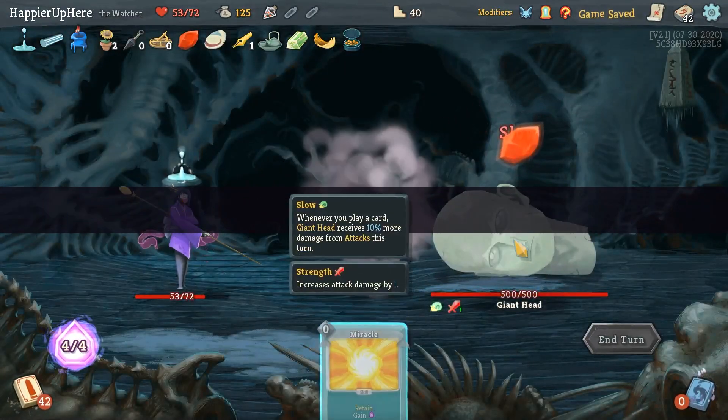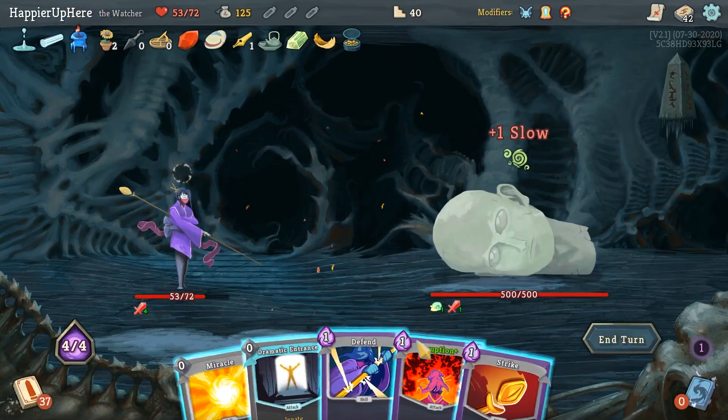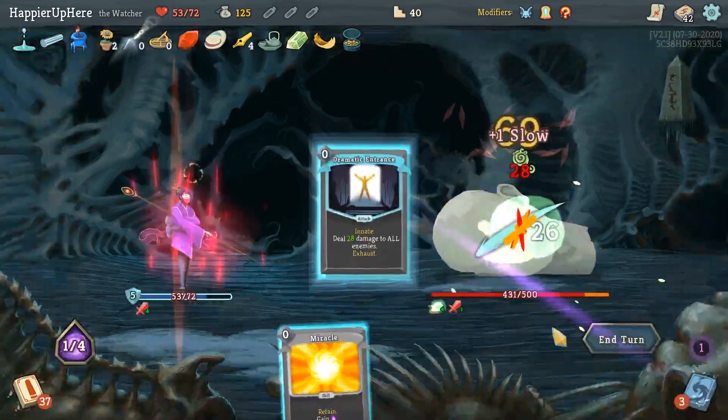We got a Strength Potion, Reprogram, Crush Your Answer, Turbo. With Orange Pellets, Reprogram is pretty good - let's take it. First elite - Gremlin Nob. This might be rough. Let me drink the Strength Potion because I'm worried about this fight - it takes me a while to deal good damage. Play skills first - Eruption, Strike, Dramatic Entrance.